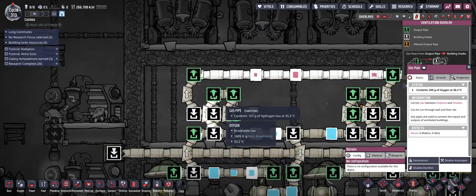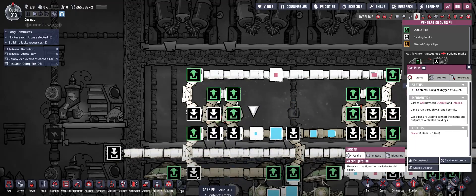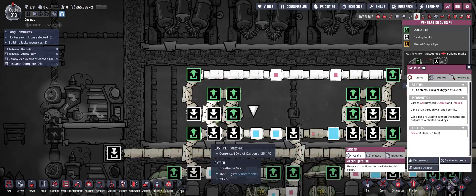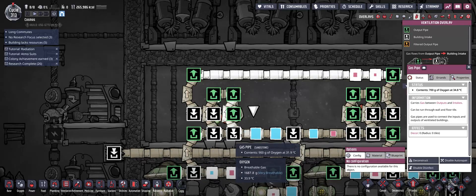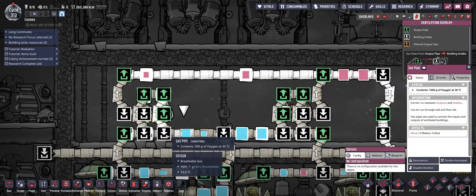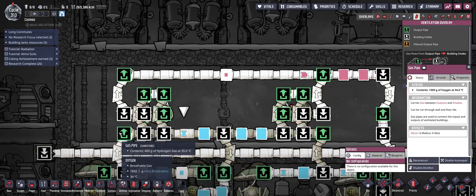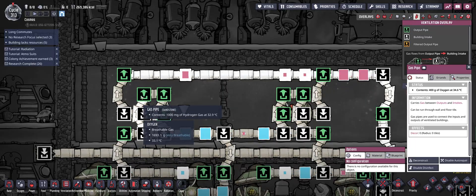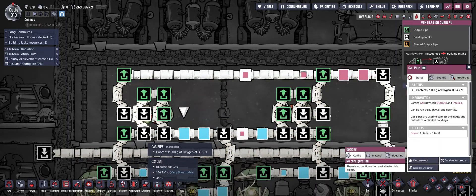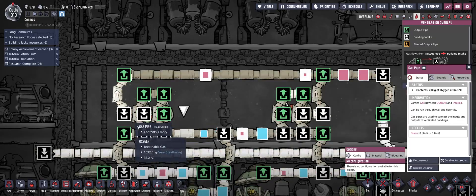When building this, you want to load the loop with hydrogen — make sure you have 4g of hydrogen cycling through it. Then place two bridges right here. You could use one bridge, but it won't capture every bit. Because if you had a full stack of hydrogen coming through, and there's already 1g in the pipe, it could only take 99g, leaving another gram behind. So you need two bridges to fully execute the loop.